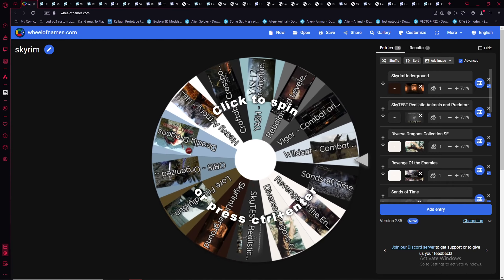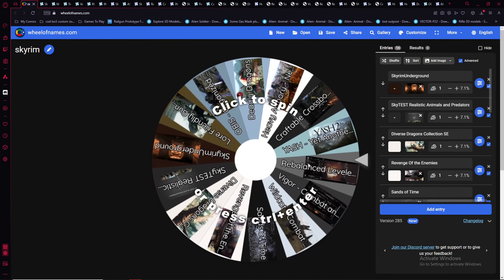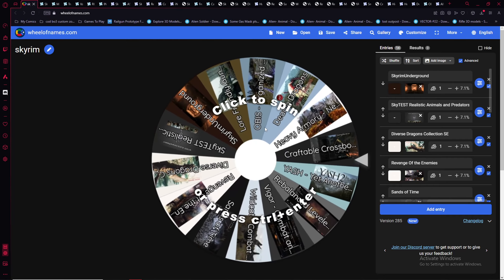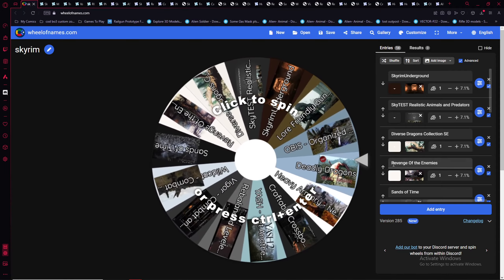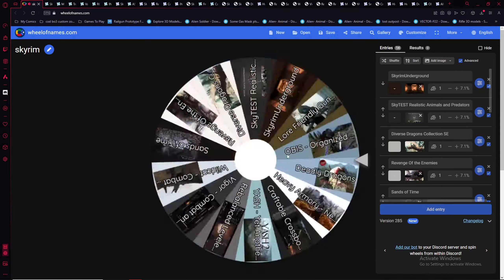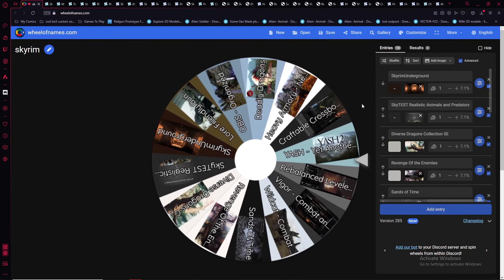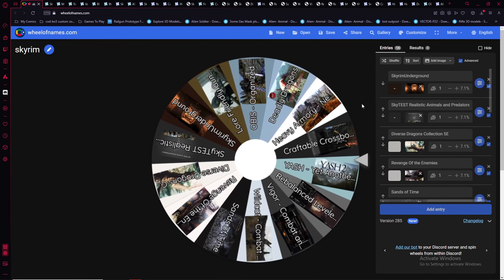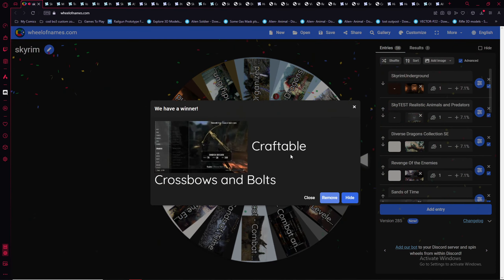Alright, and I'm back. And this is the wheel, like I said. It has a bunch of random hardcore mods. We click to spin it, and we add whatever mod it lands on. Ooh. We got craftable crossbow. So see, some of ours were good, some were bad.